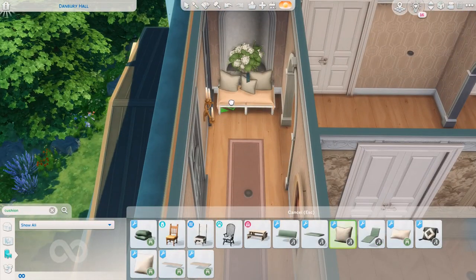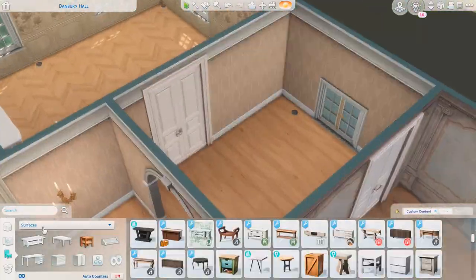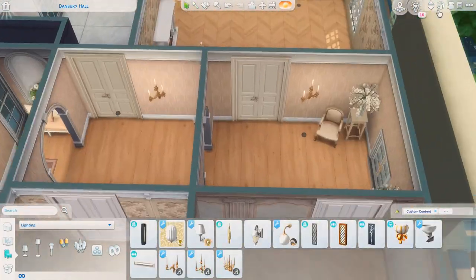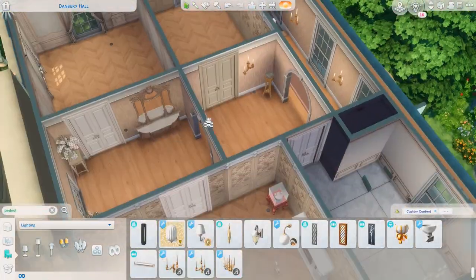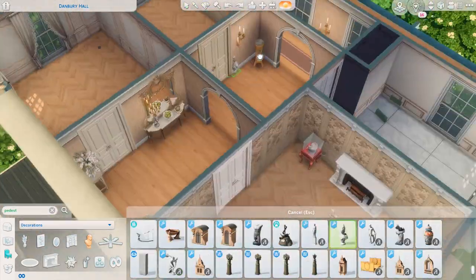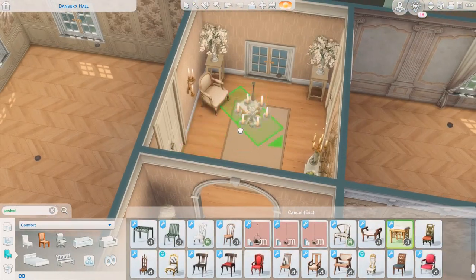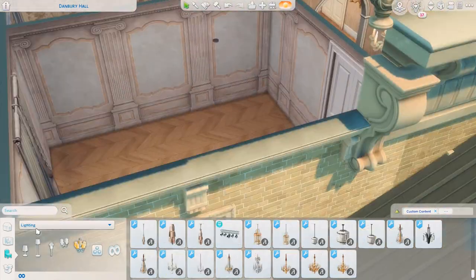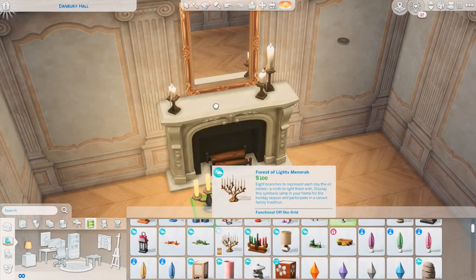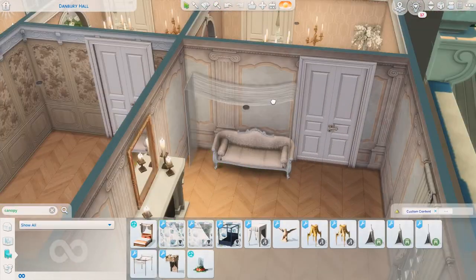Moving on to the final floor of the house, I really didn't have many reference photos for this at all. The only room I had a reference for is the dressing room, which can be a third bedroom if you want — I left it as the dressing room because it's one of those iconic rooms where lots of scenes happen in the series. I was decorating this hallway with beautiful orchids again from Felix Andre, and I used the Parisian fireplace pretty much throughout the house, which I felt was characteristic of Georgian properties having a similar look throughout.